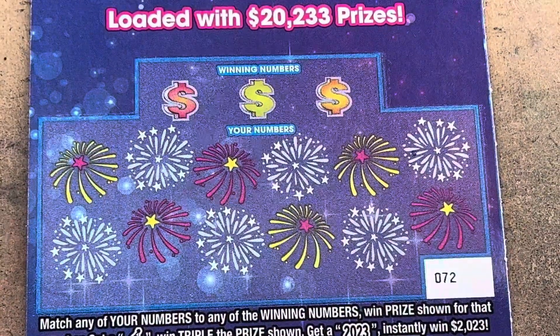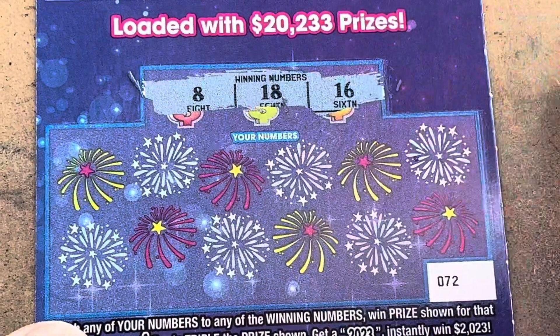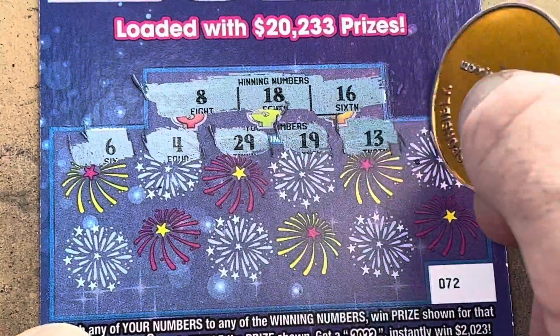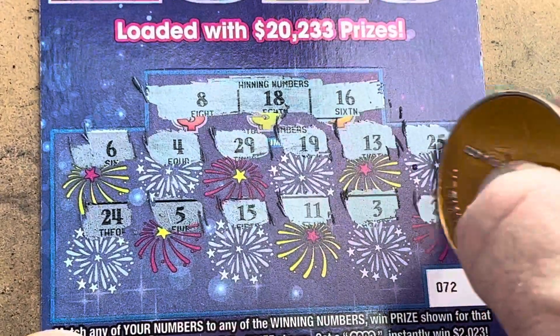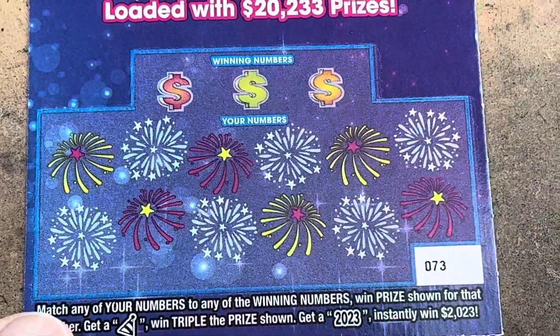Ticket 72, here we go — I still want to see a symbol. Looking for 8, 16, and 18. 6, 4, 29, 19 — we needed 18. 13, 25, no 20s — get out of here, 20s! 5, 15 — I see the 16! 11, 3, and 20. Nothing on ticket 72.